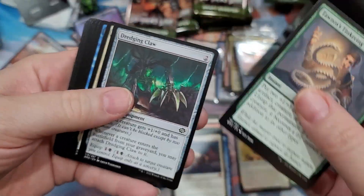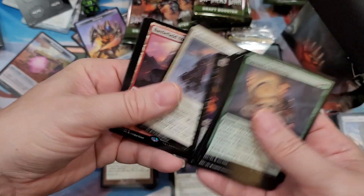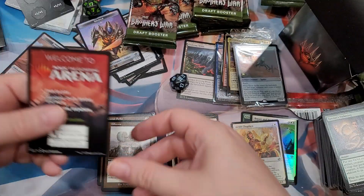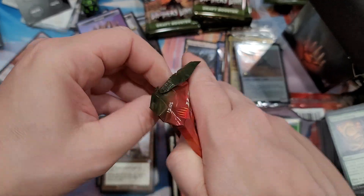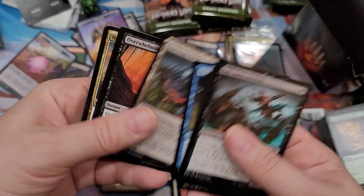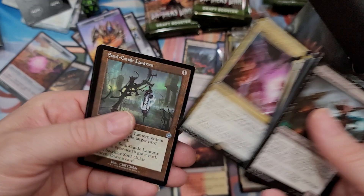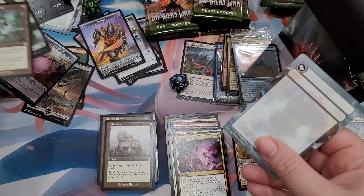I kind of saw this coming - there's just been a ridiculous amount of product. They have a commander set for every single set. Back in the day they did something similar with planeswalker decks and Battlefield Forge. They also had supplemental products - From the Vaults was their collector deal. They had specialty decks like Graveborn versus something, Demons versus Angels, and premium deck Slivers. I actually bought the premium deck Slivers - it was a pretty good deck, I still have a lot of those cards.